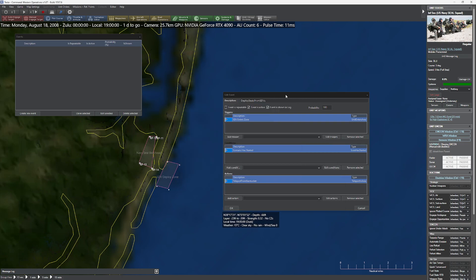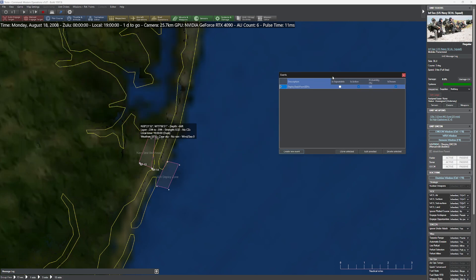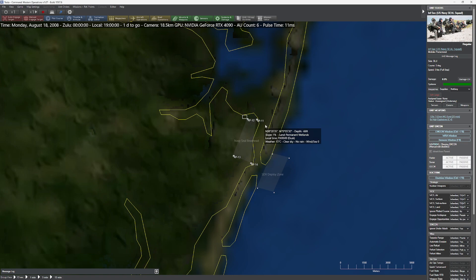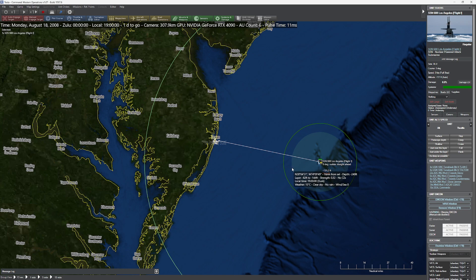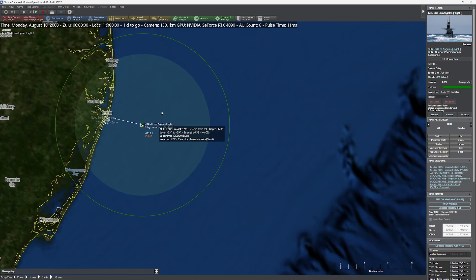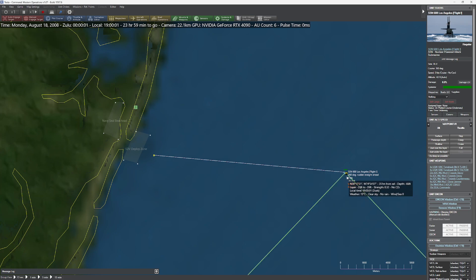That looks good. The event is now active and we're ready to rock. If you haven't saved your scenario, press Control-S just to make sure. Now let's test it. We're now much, much closer to the beach — very nice. Let's get ourselves a little closer and get ready to deploy our SDVs.